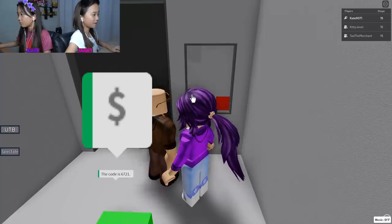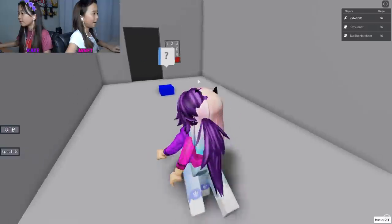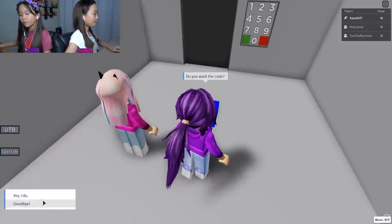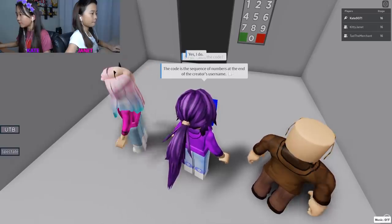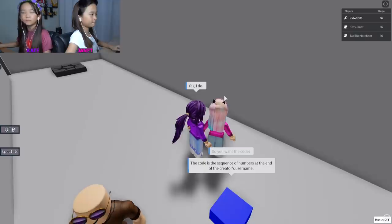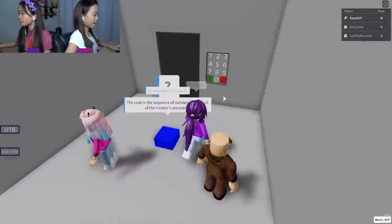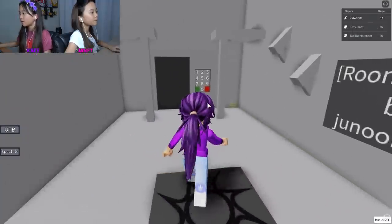I did it - it wasn't that hard! Can I do this one by myself? Yes, do you want the code? Yes I do. The code is the sequence of numbers at the end of the creator's username. Go check - four nine five, four nine five. That is correct!